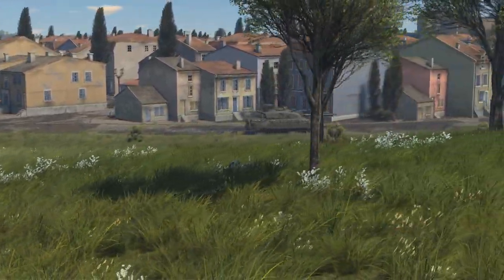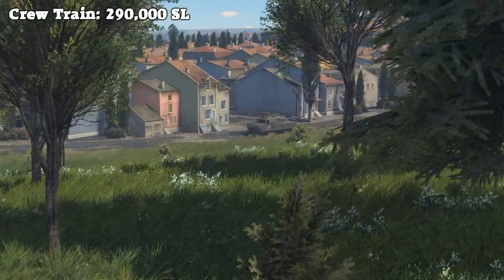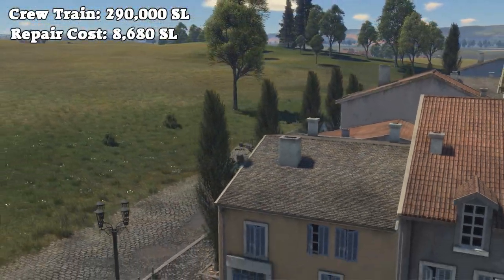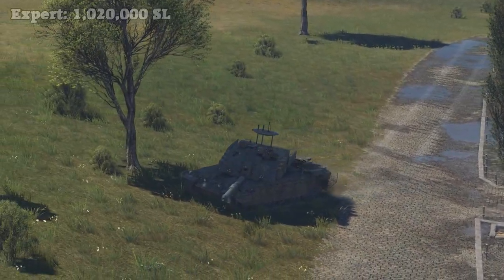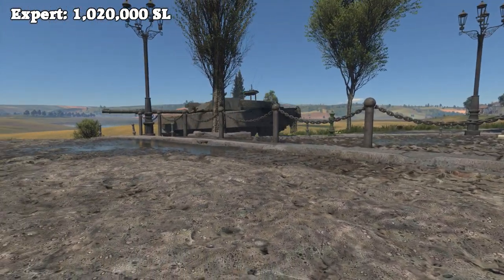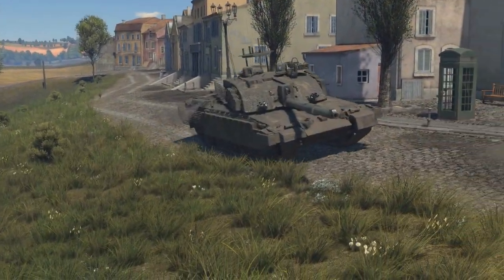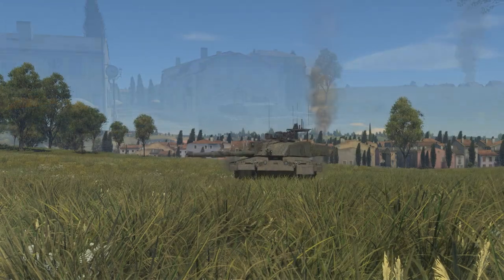Being a tech tree vehicle, the Challenger 2F has a fairly high crew train price of 290,000 silver lions, as well as a pretty steep repair cost of 8,680 silver lions. Being a 10.3 vehicle, it has a very high expert qualification cost of 1,020,000 silver lions, and for the ace qualification, it will set you back an additional 2,100 golden eagles. If you'd like to know more about the Challenger 2 2F and whether it's worth grinding, then stick around for the rest of the video.